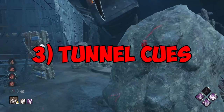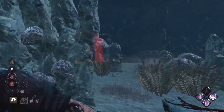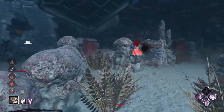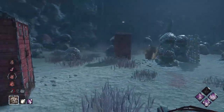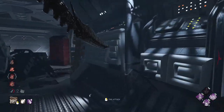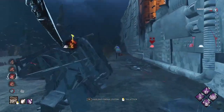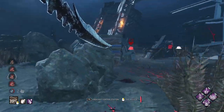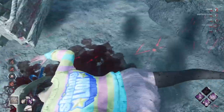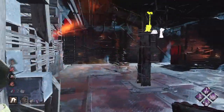The third tip is tunnel cues. When you're underground, footsteps show up as orange circles when survivors are running on the ground above. These are really good sources of information — you can plot in your head where survivors are on the map. Even if you're not chasing them directly, if you see a survivor running in another direction while heading somewhere, you can build a mental image of where other survivors will be, accelerating your game and reducing wasted time between hooks.